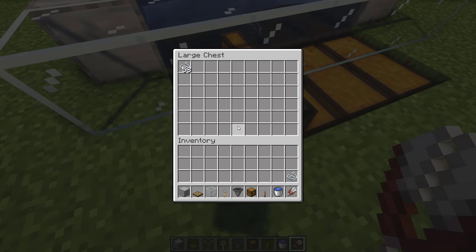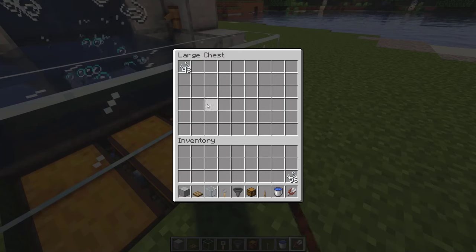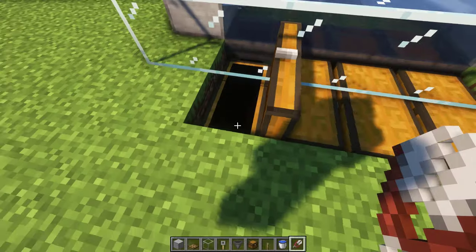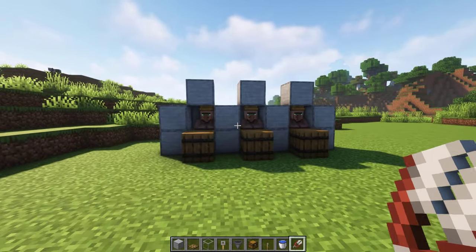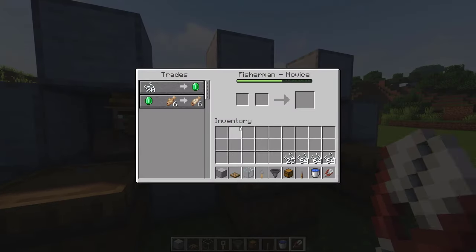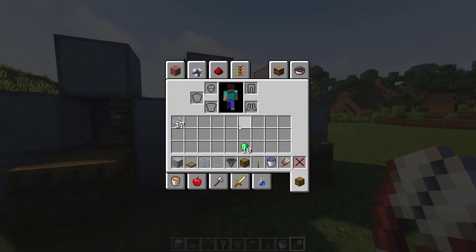By the way, you can use this string to trade with fishermen for emeralds. All you need is to grab the string from the chest and trade with a fisherman who exchanges string for emeralds, like this one. As you can see, it works too. Now you have an infinite string and emerald farm.